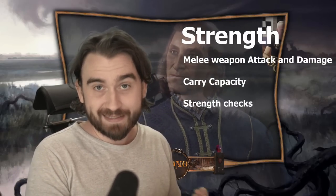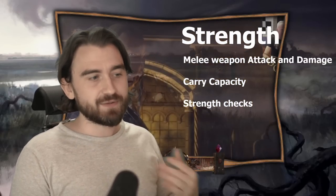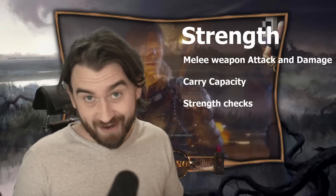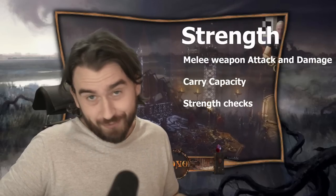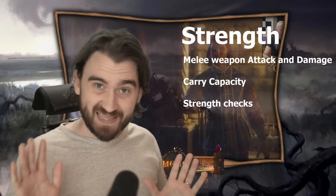Now let's go through the ability scores. Strength: you add its modifier on your attack roll and damage roll for normal melee weapons. If you have a finesse weapon you can use Dexterity instead. Strength also measures how strong you are, affects dialogue options, and determines carry capacity. If you're a finesse warrior, you can essentially dump Strength — from a min-maxer's perspective it doesn't do anything for you.